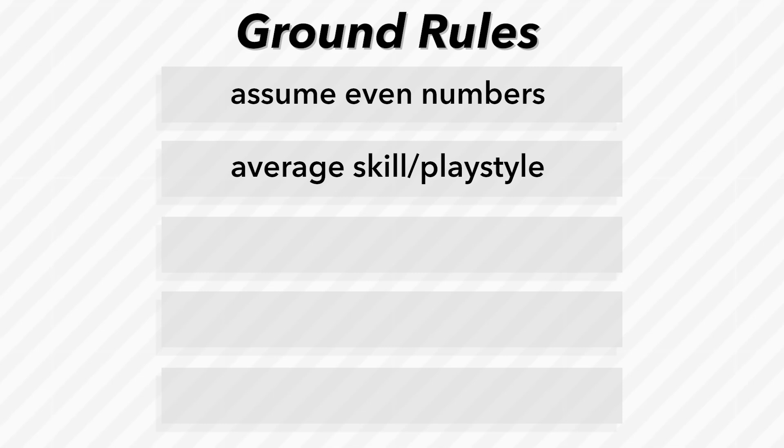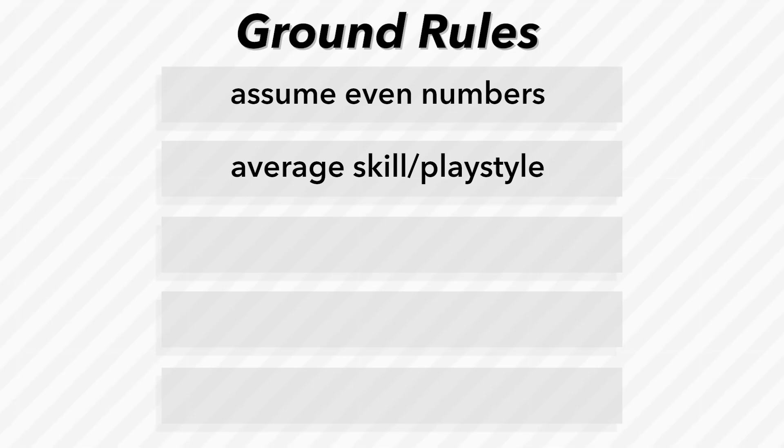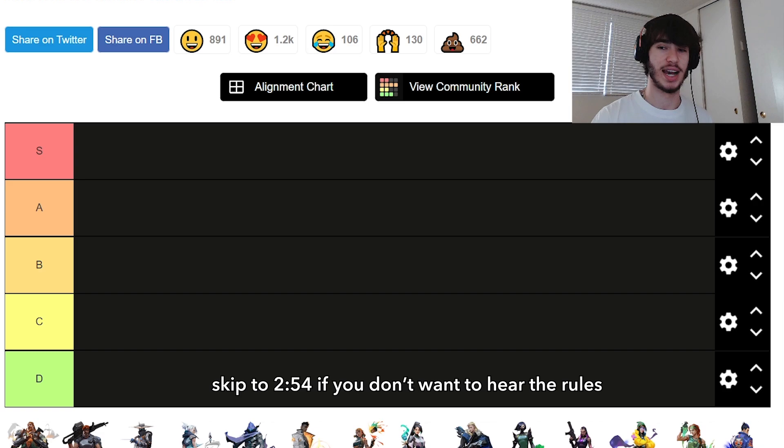The second ground rule is that we are not looking at the best or worst way to play an agent. We're looking at about average — how most players would play — because this tier list has to take into consideration Radiant players and Iron players. We have to look at everybody and how every rank would use an agent.